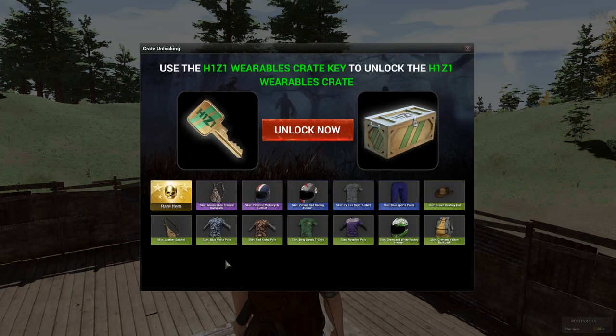As it's a wearables crate, we're going to have the chance this time to win the rare item: the animal hide backpack, the Patriot motorcycle helmet, the Zim's racing helmet, the fire department t-shirt, blue sports pants, brown cowboy hat, the leather satchel, the blue aloha polo, the red aloha polo, the dirty deeds t-shirt, the royal line polo, the green and white racing helmet, and the grey and yellow backpack skin. Obviously everyone always wants the rare item, but let's see what we get.